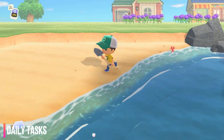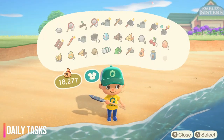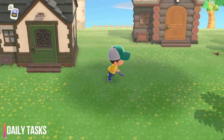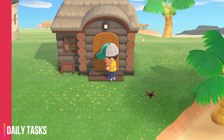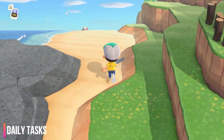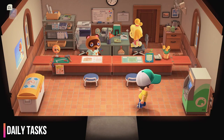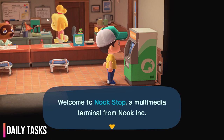Number four: go find the daily message in a bottle on the beach — you should be able to get a DIY recipe from that. Number five: find the villager that's doing a project; you can get a DIY recipe of whatever they're building. Number six: run around your island and check for special visitors — there'll be somebody wandering around selling something. And number seven: log in to the Resident Services terminal for free Nook Miles every single day.